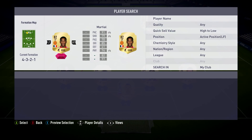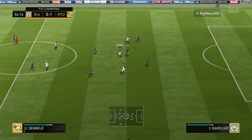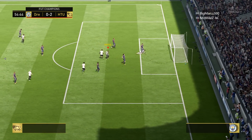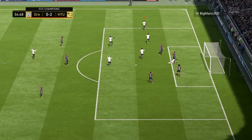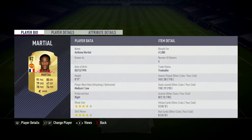At left forward, we've got Martial. Everybody and their nan knows how overpowered this card is — he is absolutely ridiculous. You'll see the amount of goals to games he's got on screen. He cost me 40,000 coins with four-star skills and four-star weak foot. He is so, so overpowered — same as last year, and I'm glad nothing's changed because he is a really, really good player.